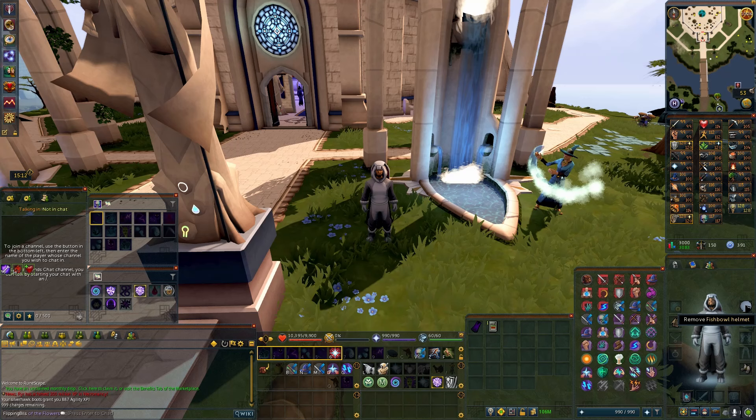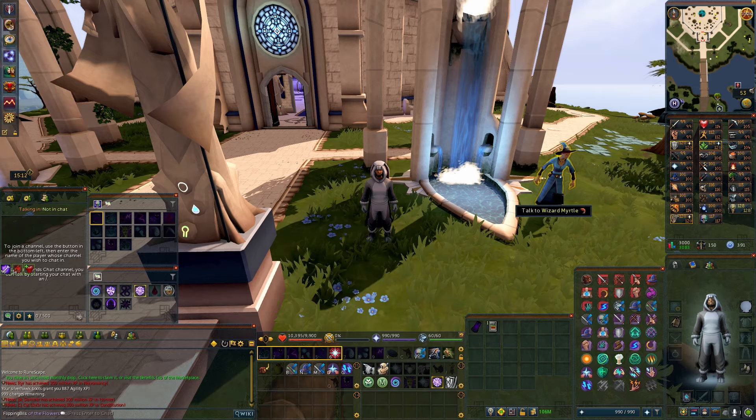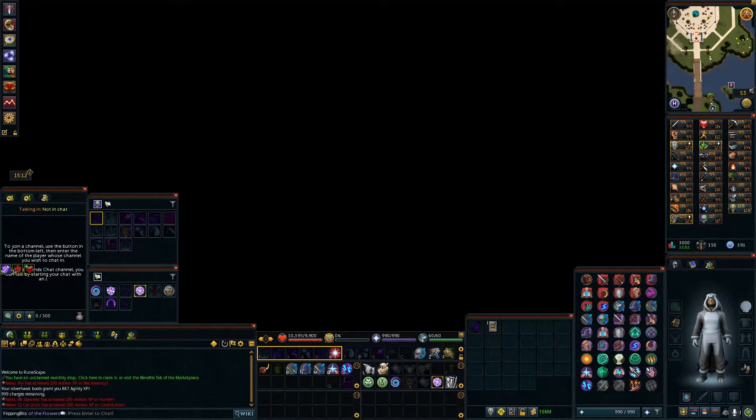You're going to need the diving apparatus and the fish bowl helmet in order to go down, and you cannot have any weapons equipped. You'll right-click on Wizard Myrtle and click dive.